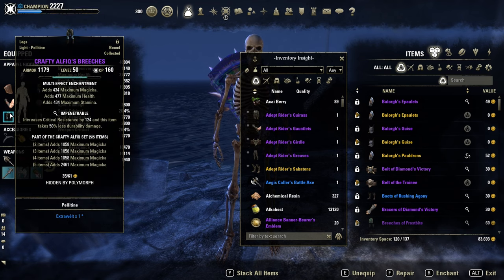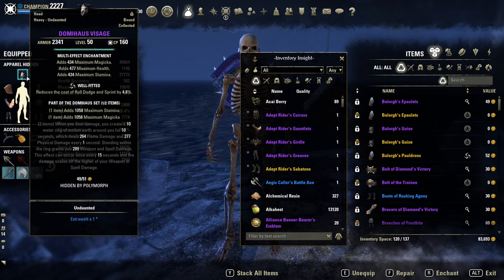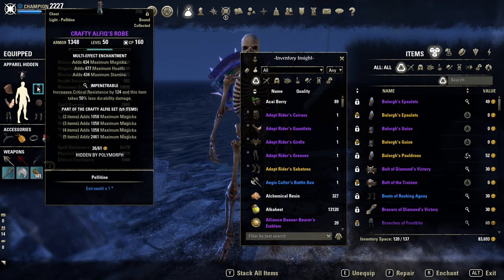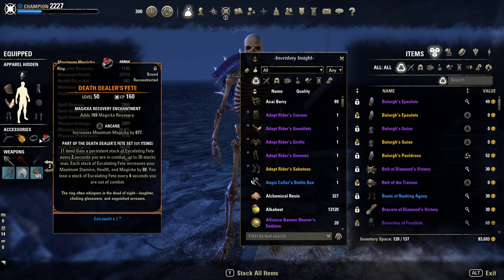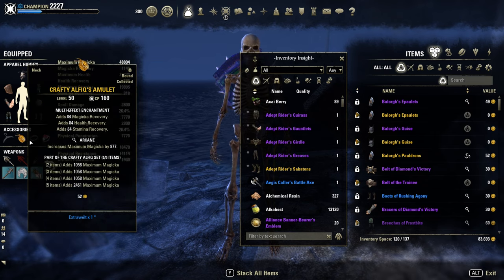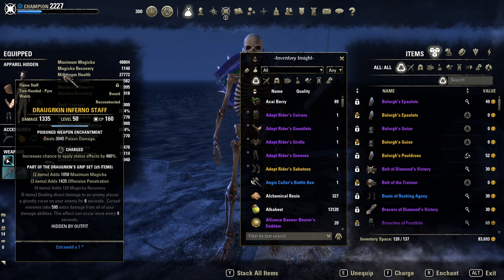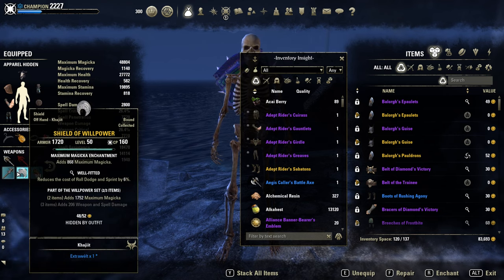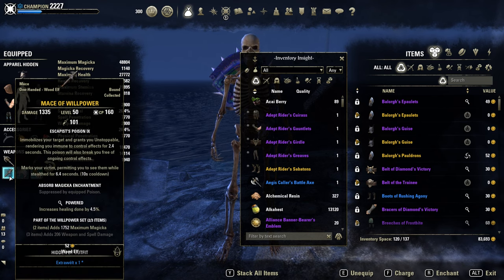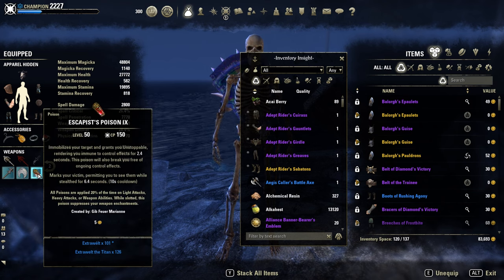Traits and glyphs: I'm on 5 impen, 2 well fitted, 6 light armor and 1 heavy. Prismatic glyphs on the big pieces, the rest max magicka. Jewelry full arcane with 2 tristat recovery glyphs and 1 magicka recovery. Frontbar infused staff encharged with the poison damage enchant — white poison. Poison applies another DoT, which means another 600 extra damage with Draugr. Backbar 1-handed shield of Willpower in well fitted and powered for extra healing. Shield in max magicka for bigger shield size. And these poisons — the escape poisons.